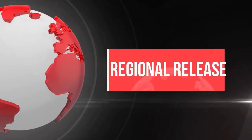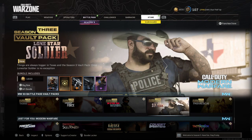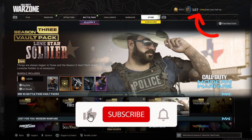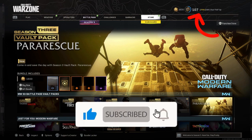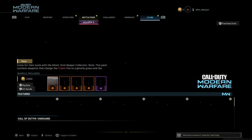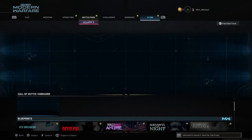The answer is regional release. The bundles have released for most USA accounts but not for other regions — that's why you can't find them. I had a USA account myself, but I also made a new London region account to check it personally. And as you can see, there are no vault packs in the London account.